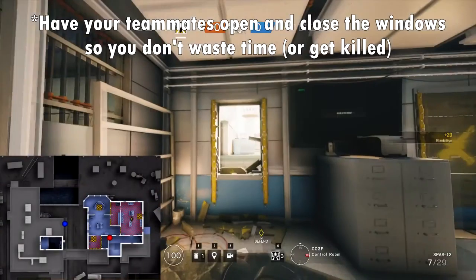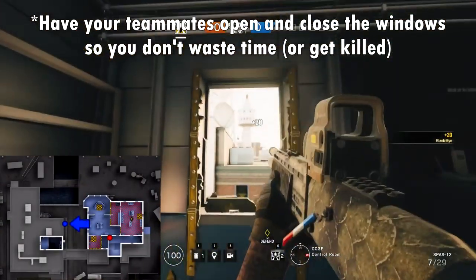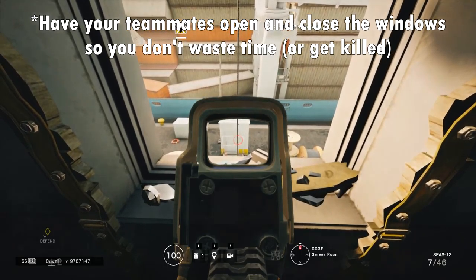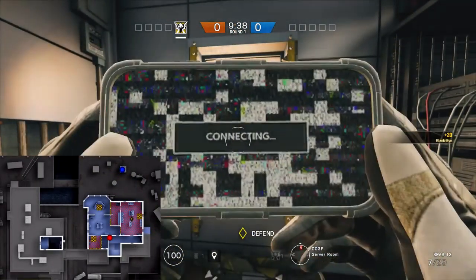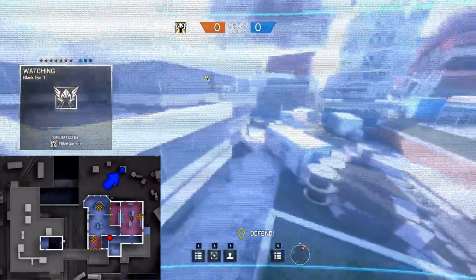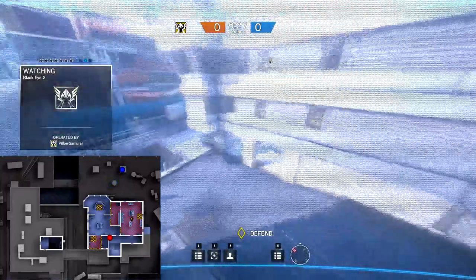Then run to the red brick building and try to throw one on the AC unit. This will spot enemies repelling up the sides. Then break a window that overlooks the construction site and try to throw a camera on top of the hut there. This, again, will look for any repellers on the sides of the building.